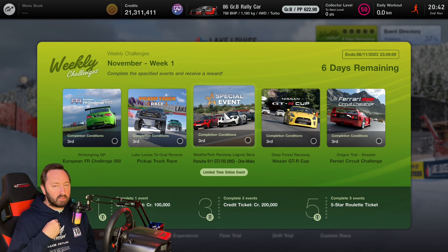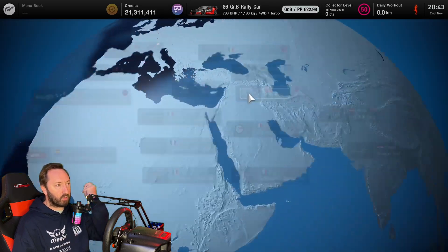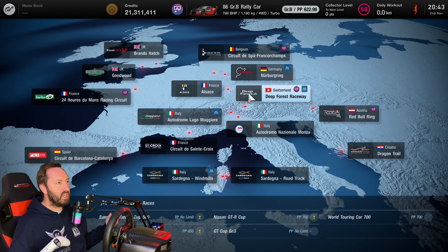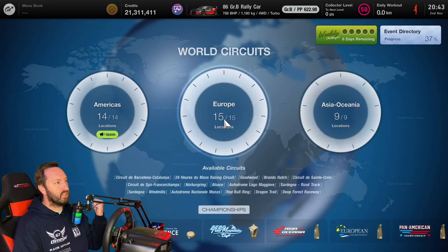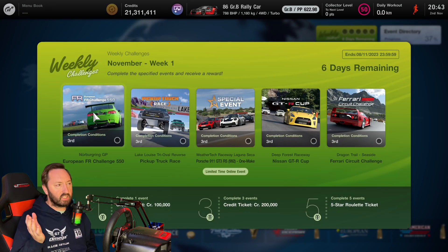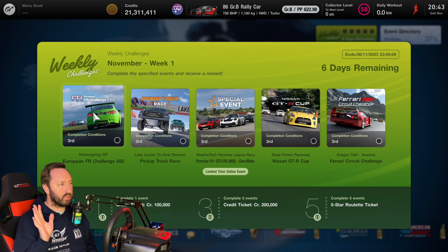Did they even test this? This is my first go playing this menu and I spotted it immediately. You'd think that pressing circle to go back would take you back to that green menu, but it takes me to the world screen instead. I have to go back again to find the green menu. That's frustrating - why hasn't anybody noticed this? How did this get through to public release?